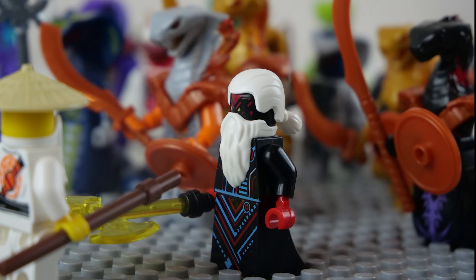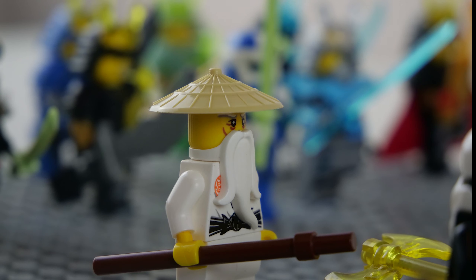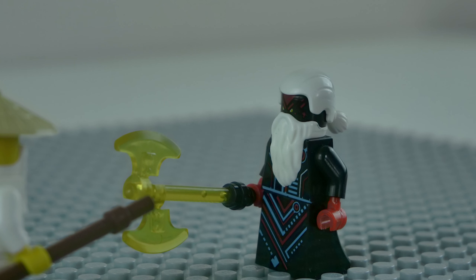Unigami, we meet again. Indeed, and you won't be as lucky this time. My powers have doubled since we last met. I defeated you before and I will do so once again. We'll see. What did you do? You won't be able to save your ninja here.